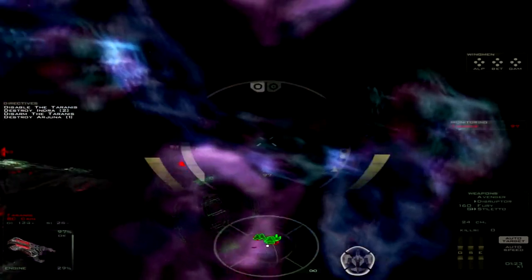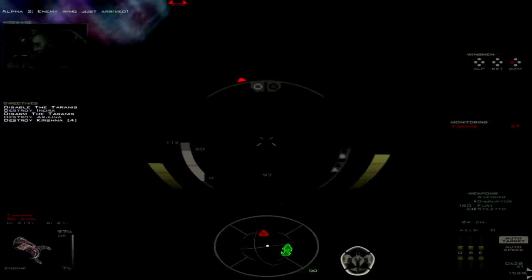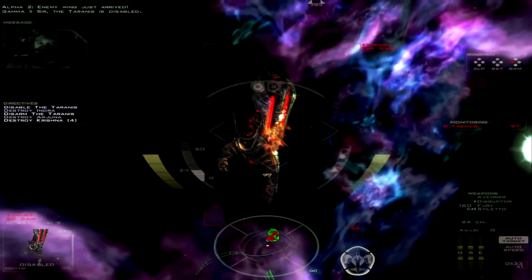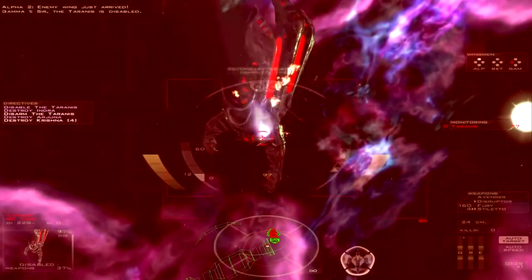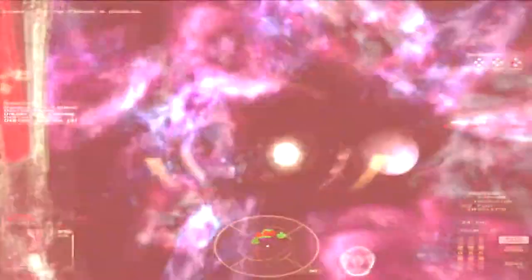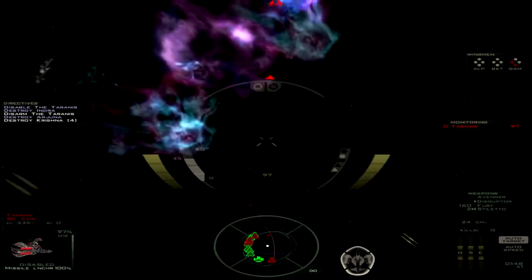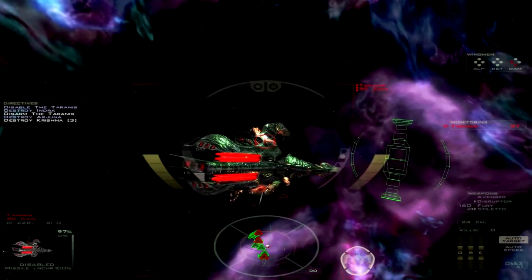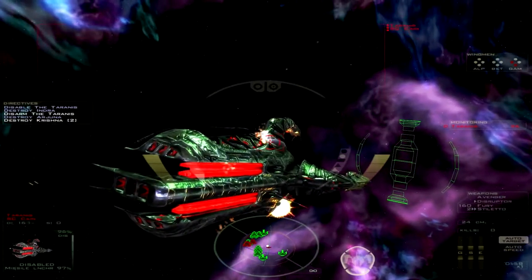Okay, that did not one-hit the engines. The enemy wing just arrived! Yeah, they're not one-hitting the engines. The Tyrannus is disabled! Okay. Let's go ahead and take out the weapons now that I've taken out the engines. What's disarmed? I guess they want you to target the actual weapon specifically, instead of the weapon subsystem. I suppose it's another change between the two games.